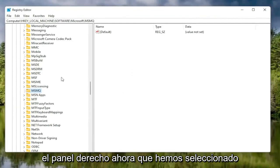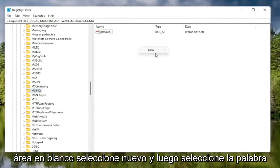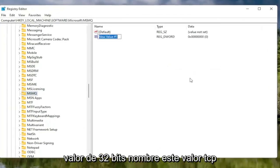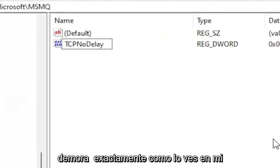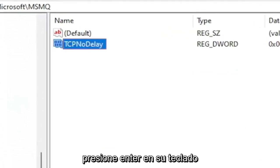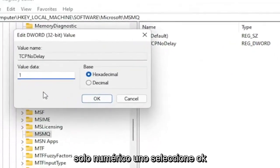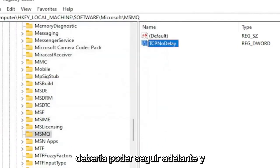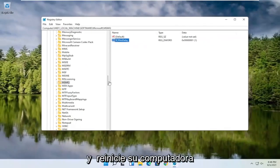With the MSMQ folder selected, right-click in a blank area on the right panel, select New, then DWORD 32-bit Value. Name this value TcpNoDelay, exactly as shown on screen, and hit Enter. Double-click on this value, type the number 1, and select OK. Once done, go ahead and close out of the Registry Editor and restart your computer.